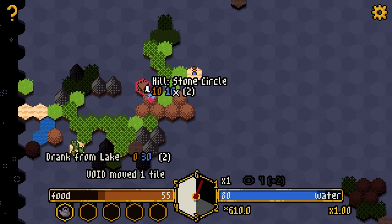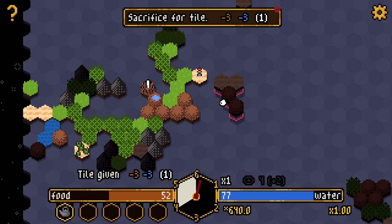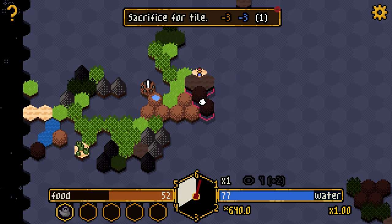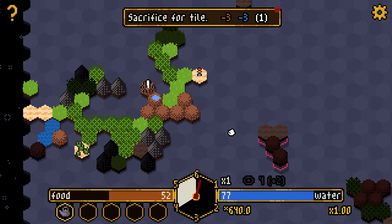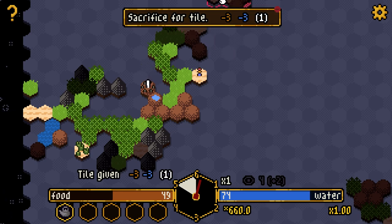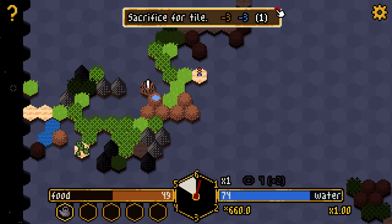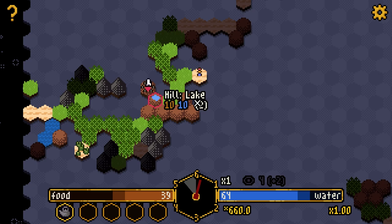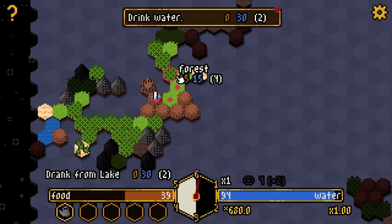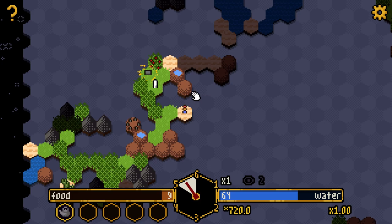I'll go to the hill stone circle and sacrifice for a tile. I'm not sure of the value — it takes a turn to get there and a turn to use it, so maybe it's a slightly more time-efficient way to get a tile. I want to work my way up-right. I can do it again with WSD or arrow keys. I get some more water — 94 is good enough. We're getting very low on food; we are struggling here. I don't think I have the necessary things to sacrifice at the altar.